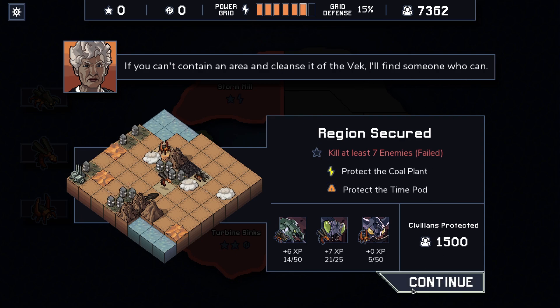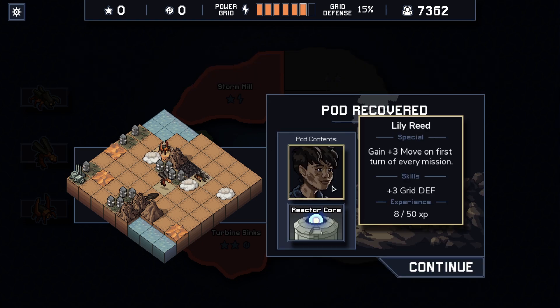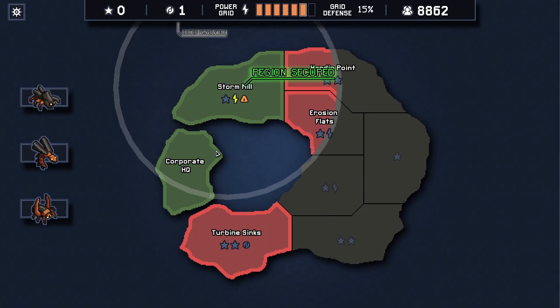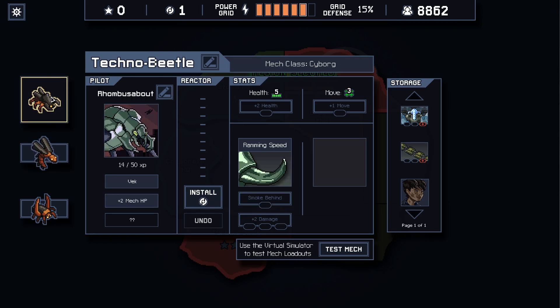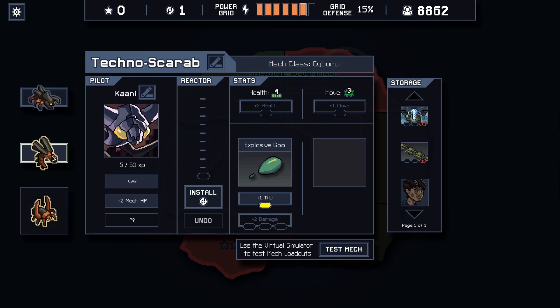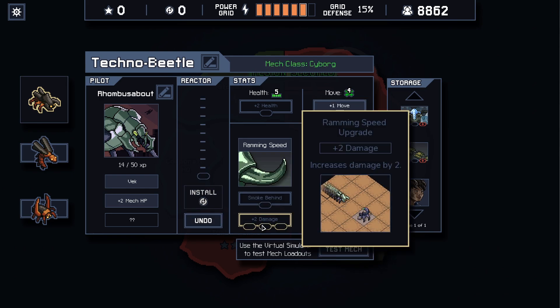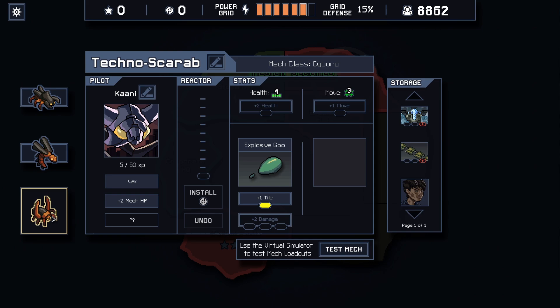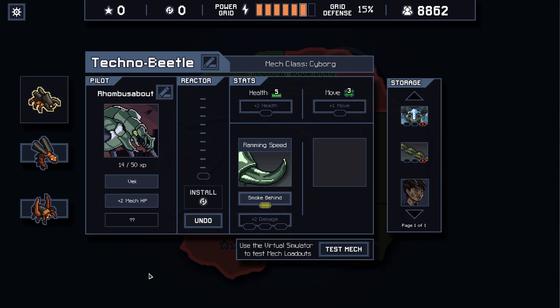I'll find someone — God, I hate you Jessica Kern. Okay, Lily Reed — oh hey, pilot! Unfortunately can't really use that. So let's see: smoke behind or plus move. I'd want to get plus damage soon, so let's give you plus move, although smoke behind is also good because maybe we can deal with two enemies in a single turn just by smoking it. We'll try smoke behind.